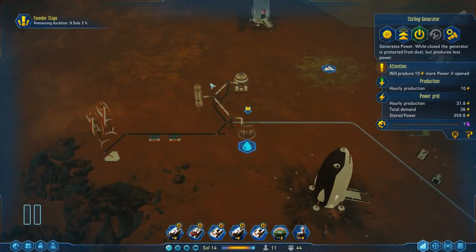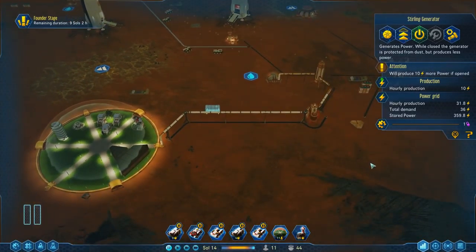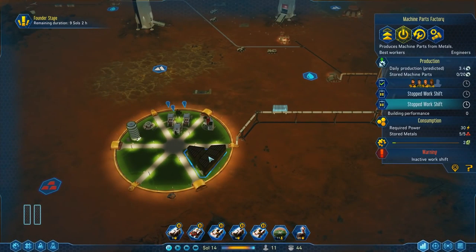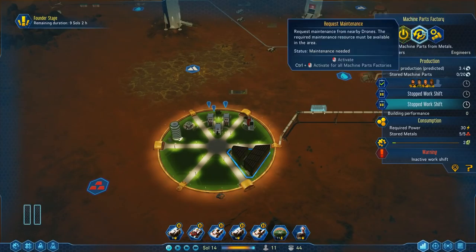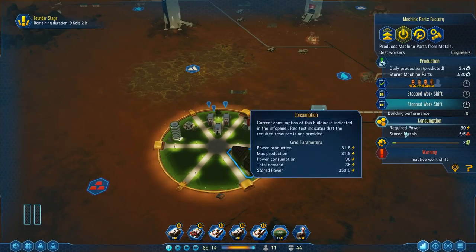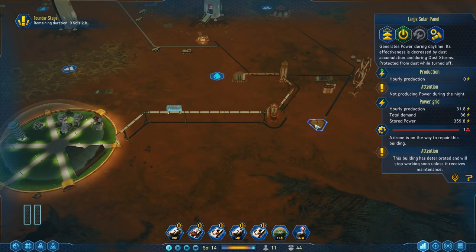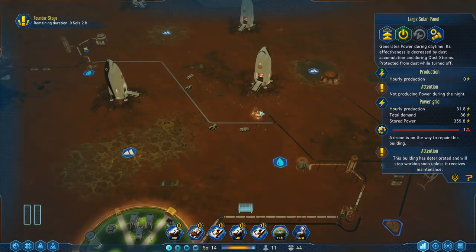I played for about another 20 minutes after I stopped recording and then I went back to the save because I was wondering how things were going to go. Power is an issue — our power surplus is only 2.6. The reason power is an issue is this building right here: I did not realize the machine parts factory takes 30 power. We'll have to keep an eye on that.